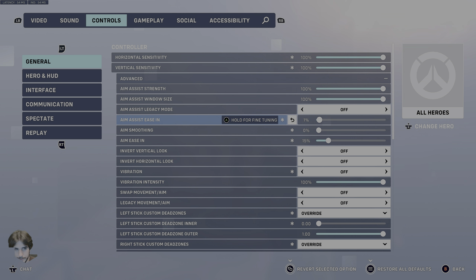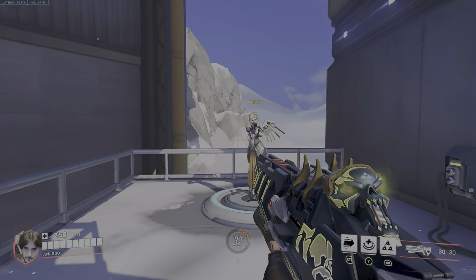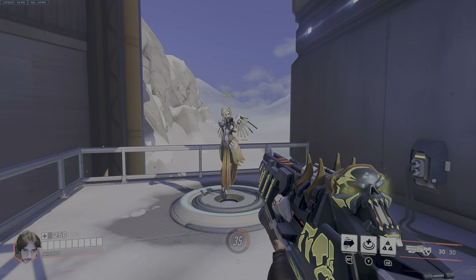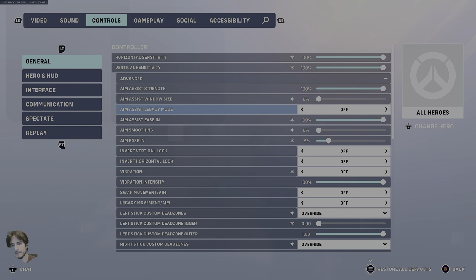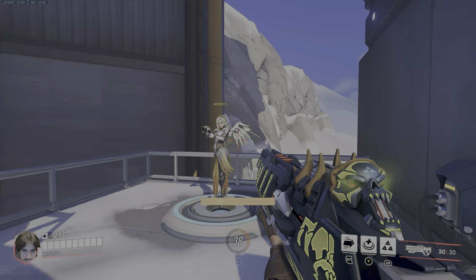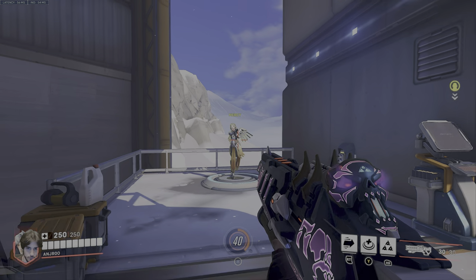Everything kind of pulls you in to that center — that's what I call the gyroscope effect. When we have Aim Assist Window Size at zero, you might wonder why not just use 100% Aim Ease In? The reason is it causes you to slip off the target. Aim Assist Ease In makes aim assist weaker at the outer edges of your window, so you're sacrificing overall aim assist. You just want ever so slightly weaker aim assist at the outer edge of your crosshair and strongest in the center, so you get that gyroscope effect that centers your crosshair on the target.